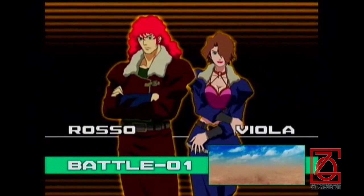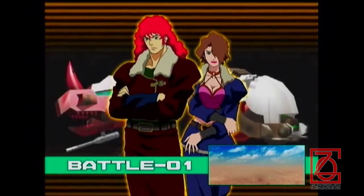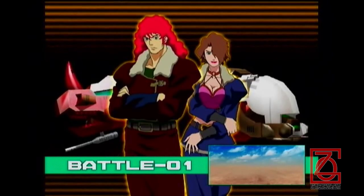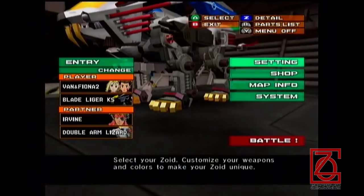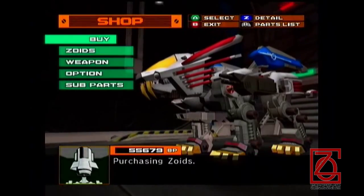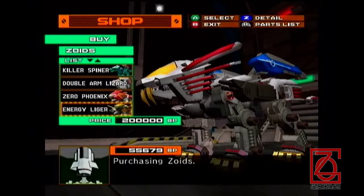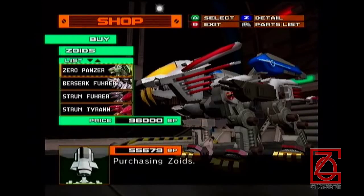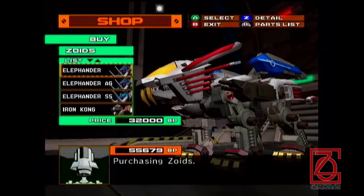Our first opponent is Rosso and Viola. They call him Rosso in the show, if I remember correctly. Rosso uses a Redhorn, which is why it's really difficult if you try to do this first. And the two Zoids that you unlock are the Zero Phoenix and the Energy Liger, which are extremely abusively good at what they do.